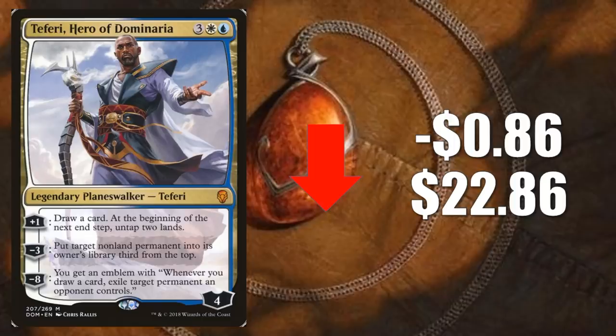Last honorable mention — Teferi, Hero of Dominaria, down 86 cents to $22.86. This card is going to rotate out of standard. Recently it got a little bit of a push because of the unbanning of Stoneforge Mystic in Modern. Obviously, there was a good chance that the Azorius control builds would adopt a Stoneforge package, making them a little bit better. So this card did jump up for just one week, then it continued its decline down. When it comes to Modern, so far so good — Stoneforge looks pretty good, and this card is definitely still showing up in those control builds. I do think there's always going to be an audience for this card. It will remain soft as a lot of these standard players try to cash this in for equity to build their new decks for the next season.